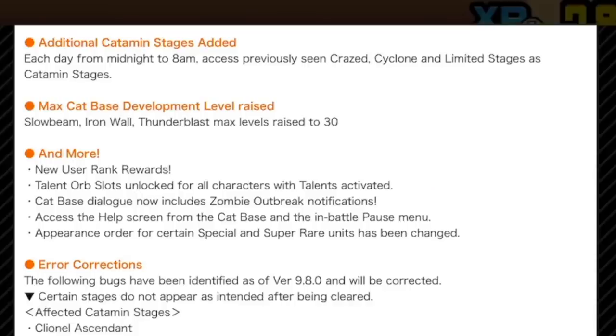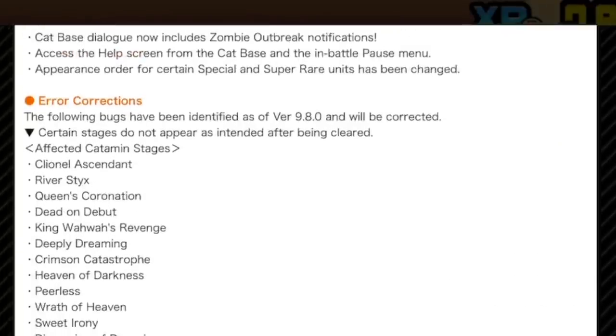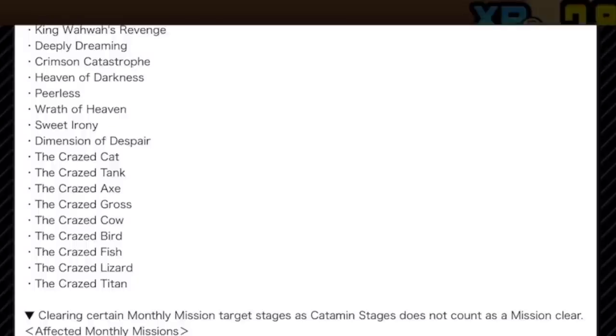Max cat base development level increased! Yes! Ha-ha! It's material time, boys and girls. Level 30? Oh heck yeah. For slow beam, the slow will be infinite! This is just fantastic. This is giving 9.7 a run for its money. Talent all slots unlock for all characters with talents activated. Cat base dialogue now includes zombie outbreak notifications — don't I know it. Access the help screen from the cat base and the in-battle pause menu? Error corrections? Oh my god, Ponos, you're listening! You're writing down loads of important things — a report! This is fantastic. Say what bugs have been fixed so people, maybe me, complaining about something — now I know that you fixed it.